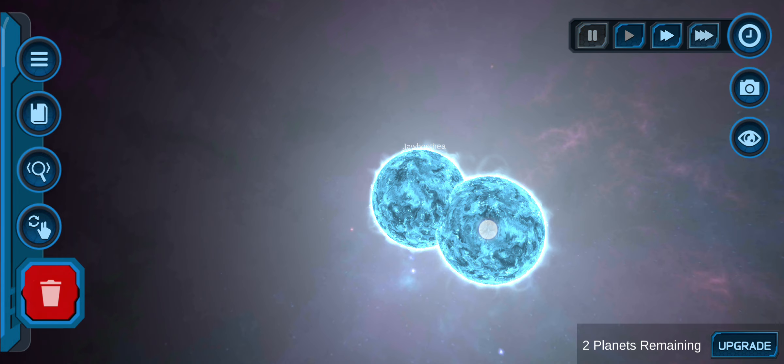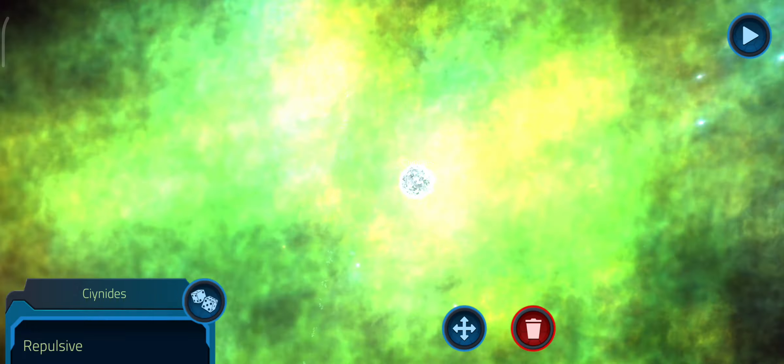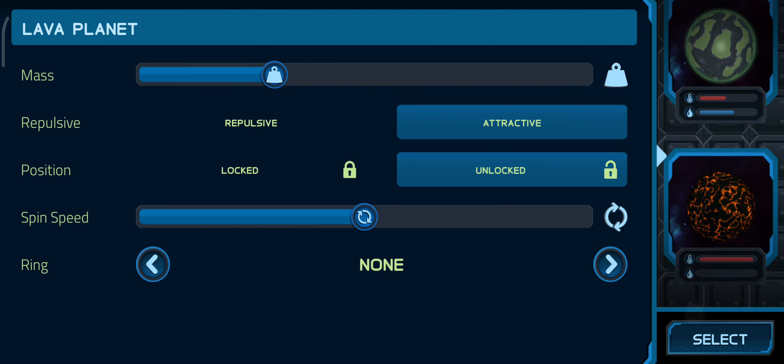The star that explodes will form a nebula, and the nebula we can use to make a gas giant. Why?